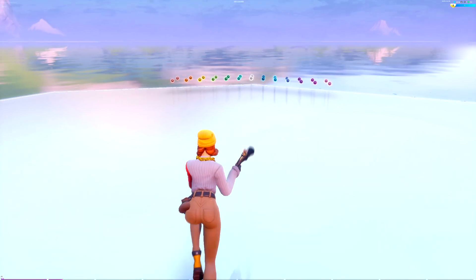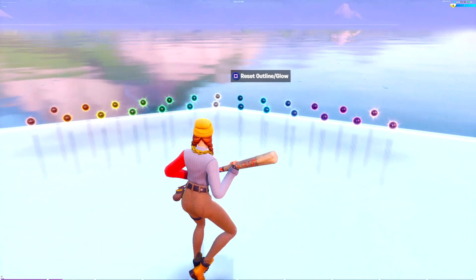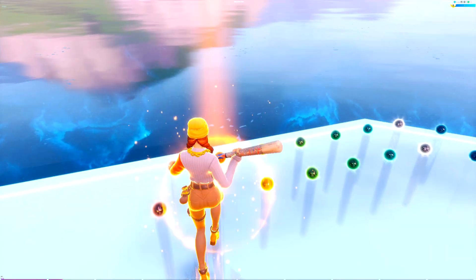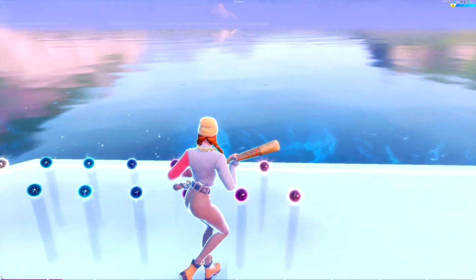Back to the glows — if you guys want to use these you literally just walk onto them. I have outline and body orbs, so you just walk onto them and you can disable the effect by pressing square, or whatever button your Xbox controller uses.